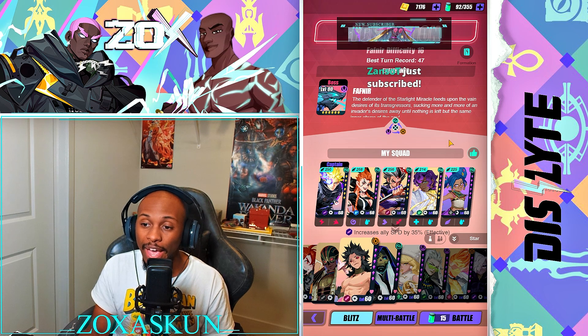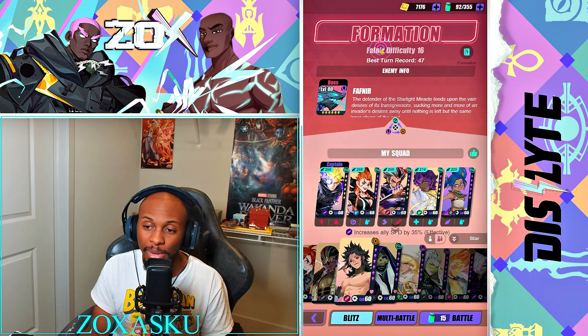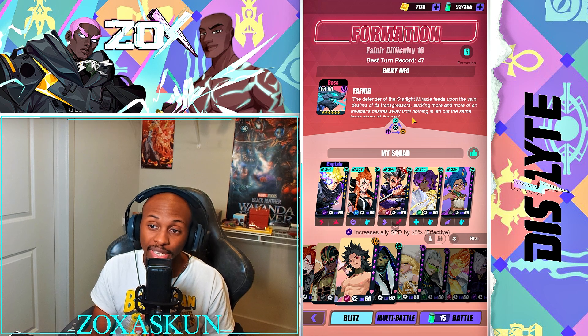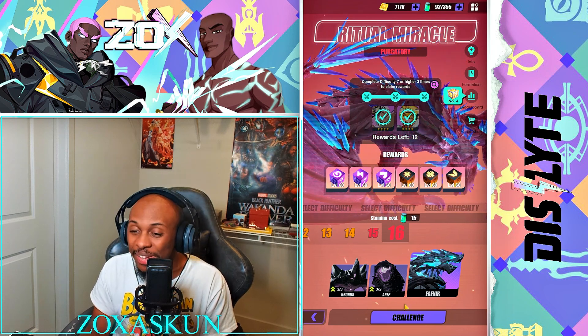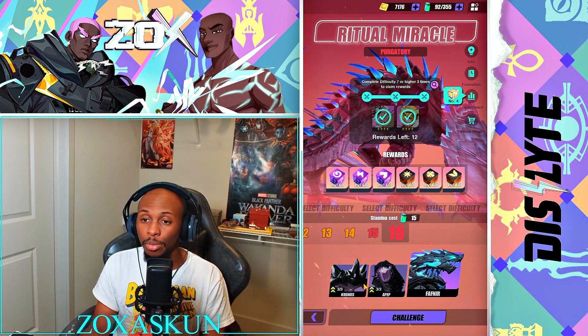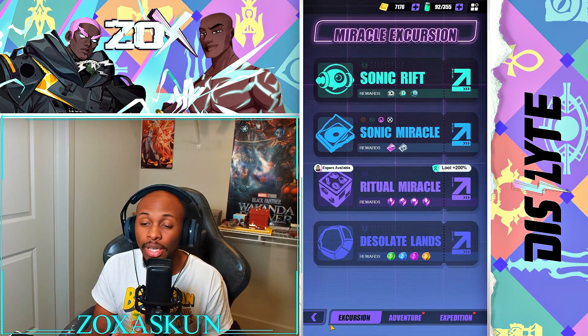I've had some inconsistencies with my Fafnir team for a while, but now that TA is available - which we got for free from the last event - and with Mateo coming in, a lot of people should have the pieces for a really solid and reliable Fafnir team. That run put me number four on my Fafnir rotation, which is actually a good number when talking about average clear time. Mateo absolutely brings excellent value to that table.